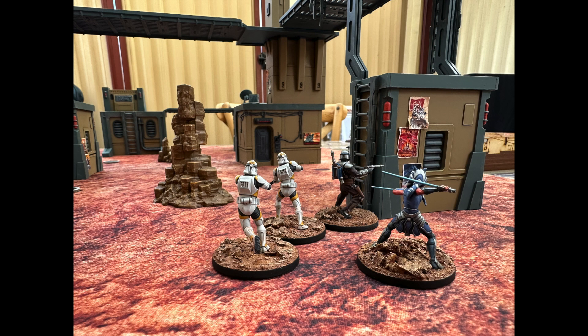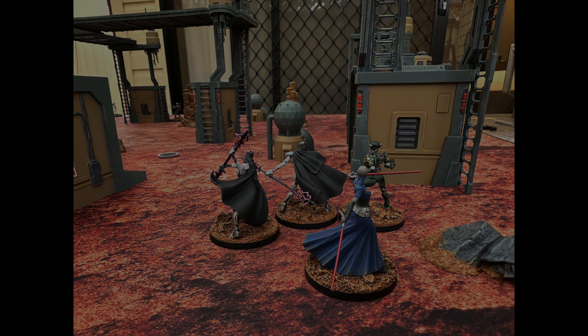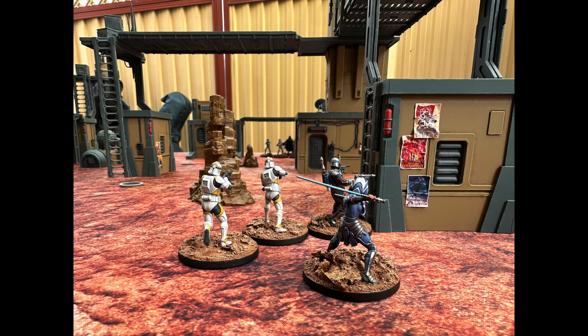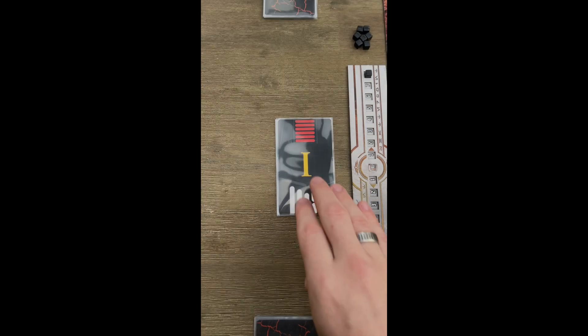Alright, so onto the game. We have the Galactic Republic winning the priority roll. They drop Ahsoka first. That's countered by Asajj. Here you can see Asajj mainly wants to steer clear of Ahsoka and her revenge triggers. Then General Obi-Wan Kenobi counters the Asajj play, who can hopefully counter the shoves and keep his fragile clones away from Darth Vader. So pour yourself a nice hot cup of joe on this winter's day, and let's get started.